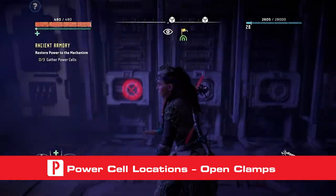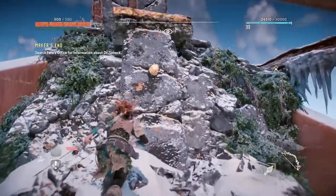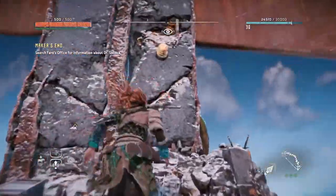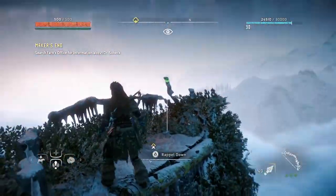The first power cell needed to open the clamps can be found during the quest Maker's End. Once you reach the top of Pharaoh's skyscraper, look for another path that leads higher up the skyscraper. Climb all the way to the top to find this power cell. Thankfully, there's a rappel hook that will let you get down quickly.